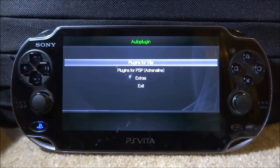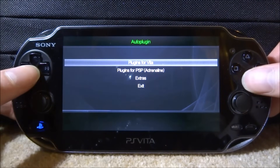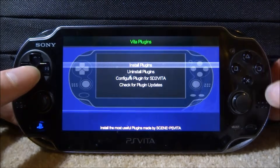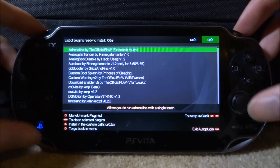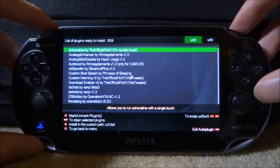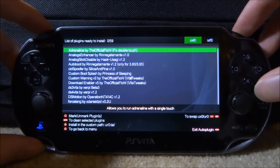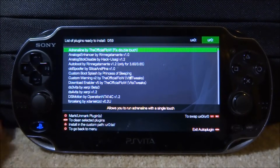I'd recommend just getting all of these plugins anyway — there are five of them, four are definitely recommended and one is up to you. Go to Plugins for PS Vita and press X, then go to Install Plugins and press X. You want to select your UX0 or UR0, wherever you have your apps — you can use left and right to switch. Choose whichever one where your TAI folder and config file are; mine are on UR0.